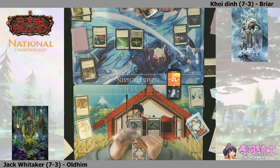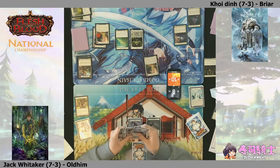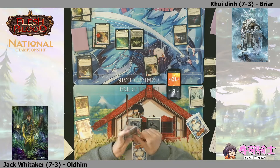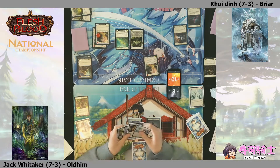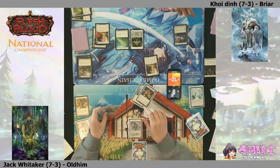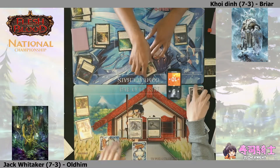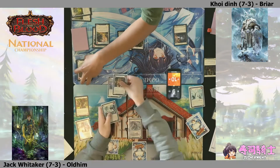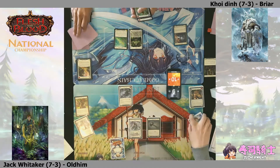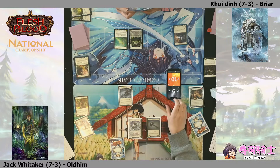Does he have the second non-attack action to get that Embodiment of Lightning? The answer is no in this instance. I believe that's a Breakground coming in for about six at the moment. Jack's trying to decide what to hold - throws down two cards. That's taking the two arcane and blocking out the damage. The Suede Hide Boots really shining there, allowing him to turn on Rosetta Thorn for the damage.